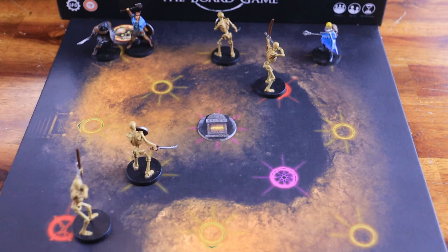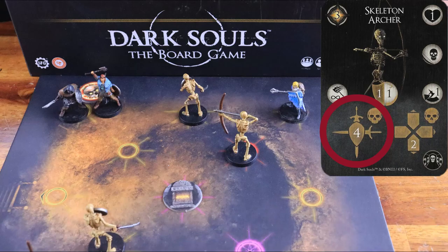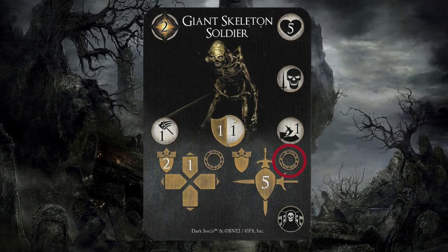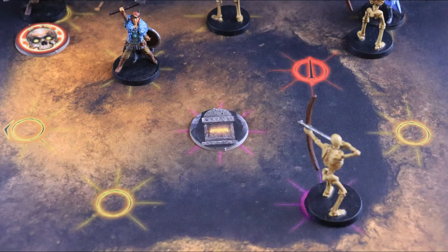Then the skeleton archers activate, one at a time. The first symbol of this enemy's behavior is the sword and shield, meaning it performs a physical attack. If the symbol shows a magic symbol instead, it performs a magical attack. The range of the attack is shown on the card — this enemy has infinite range, meaning it can hit any node on the board. The skull symbol on the top right means it attacks the character with the aggro token. If the symbol is a ring, the target is the closest character. In this example, only the thief with the aggro token is hit since the attack does not have the node symbol. The skeleton archer deals four physical damage.